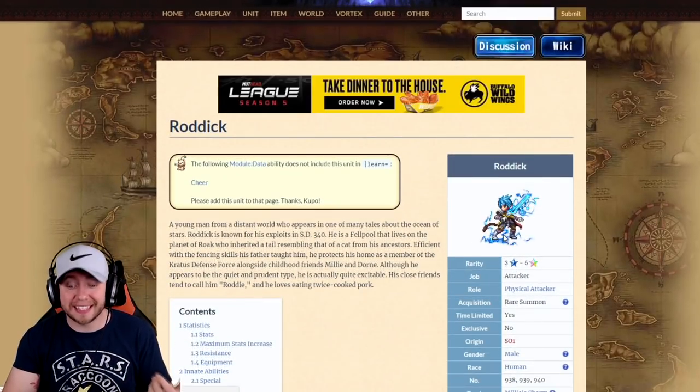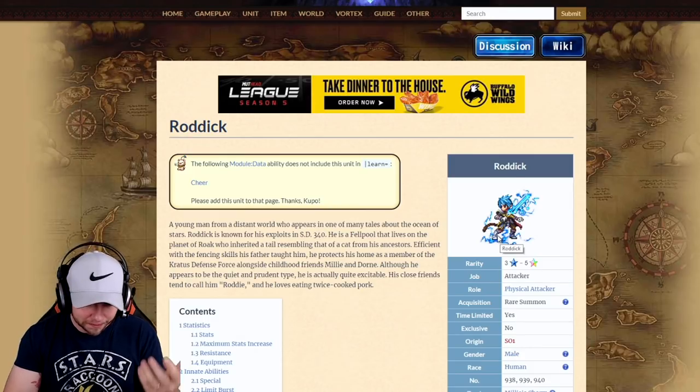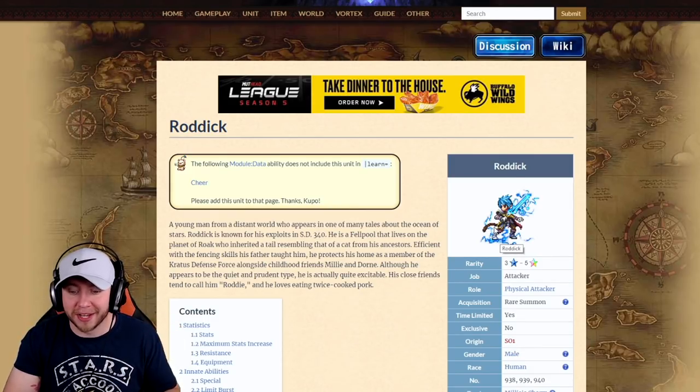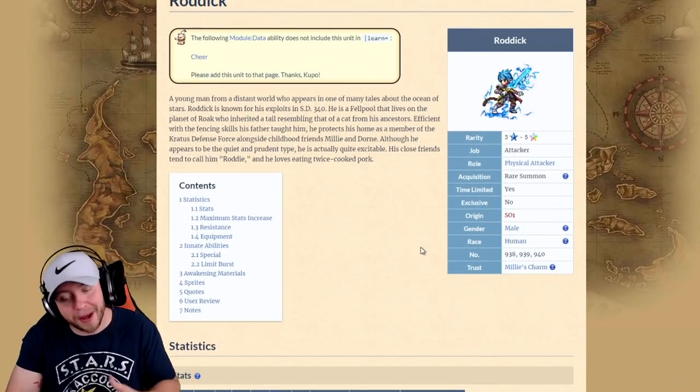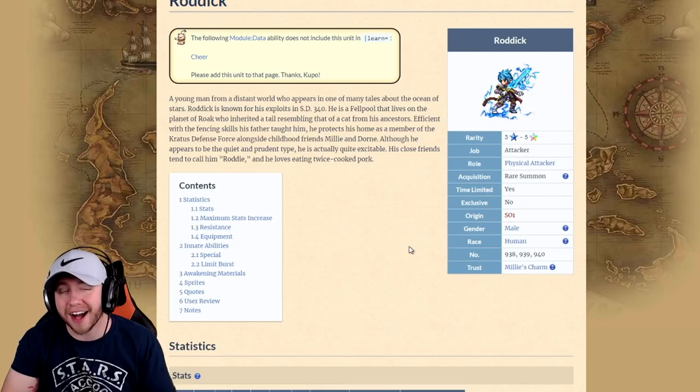Next up we have Roddick — and apparently that's a cat tail, not a monkey tail. I'm sorry, I've never played with Roddick before. I'm used to Goku and them having monkey tails, and it kind of looks like one. He's a physical damage dealer going from three-star to five-star base, so he's not going to be dishing out that much damage.